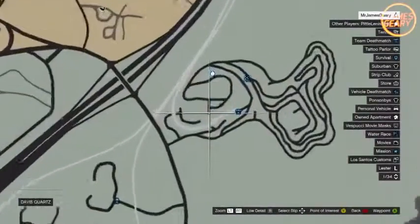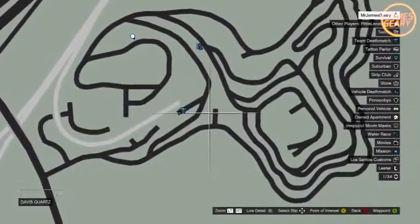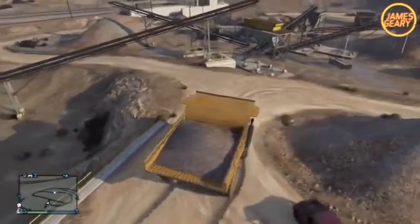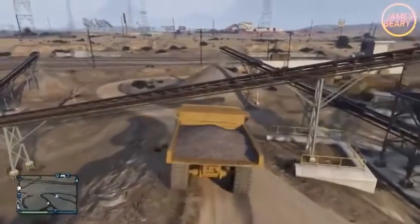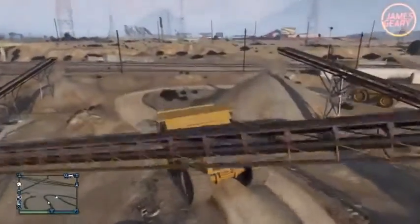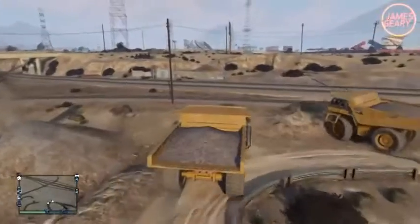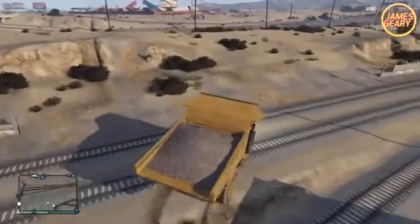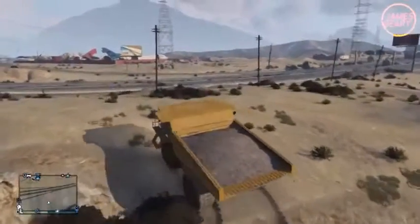Next up we have the Mega Dump Truck — this is probably one of the easiest vehicles to find. Just head over to the quarry by Trevor's house; I'll be showing it on the map right now. They spawn randomly and are parked all around the quarry. Simply just hop in one and drive it out. They are pretty slow, but it's fun to drive them into the city and drive over people's cars. Definitely one of the biggest vehicles, if not the biggest truck in the game.